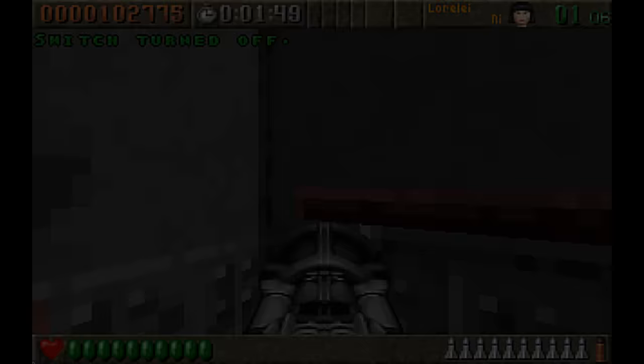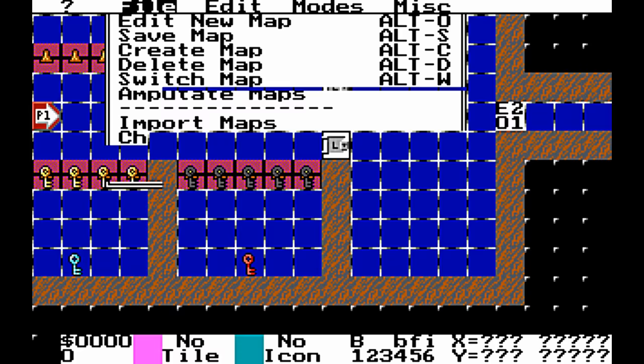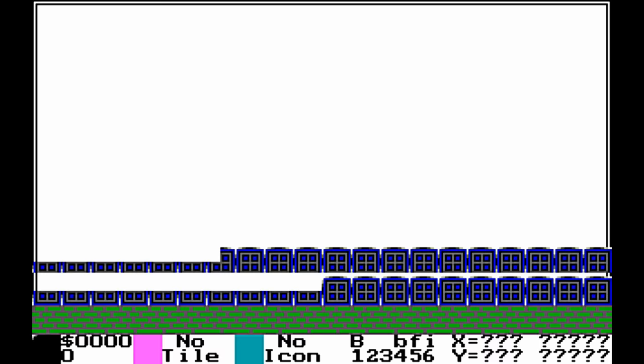One quirk of ROTT was the level design utility known as TED. TED was id's in-house level editor, which had been used on games like Catacomb 3D and Hover Tank, but also platformers like Keen Dreams and Shadow Knights. It essentially allowed you to edit and place tiles, and although it may seem weird that it was used on both first-person and platform games, Wolfenstein 3D was at its heart just a 2D game projected to appear like 3D — so it worked just fine, but just wasn't custom built for the task.